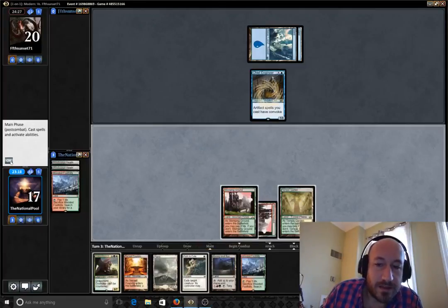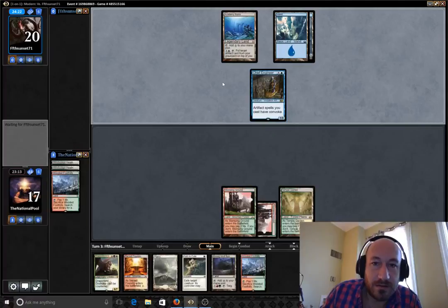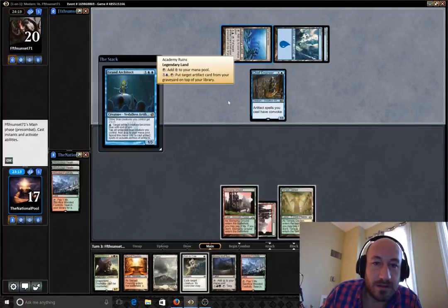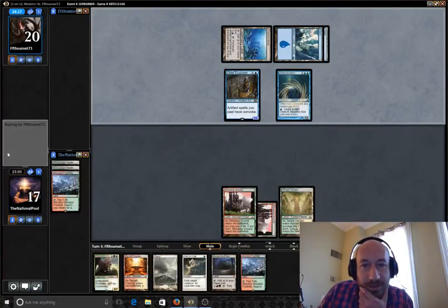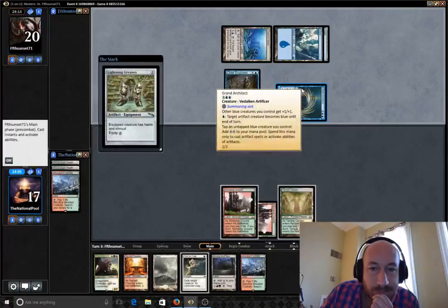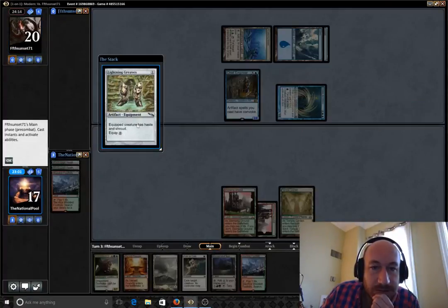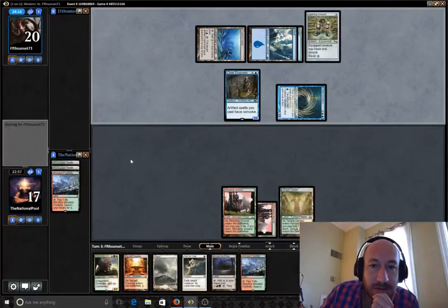I think we're going to be saving the Path for whatever he convokes into. This is probably going to lead up to some really big, crazy Academy Ruins. Other blue creatures — that's not good. Does that deserve a Path to Exile? We only have one in our hand right now. Let's see what he targets with it.